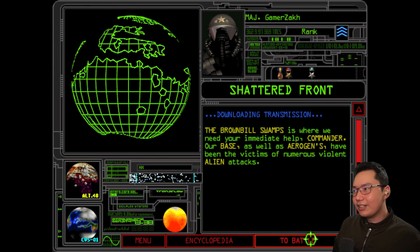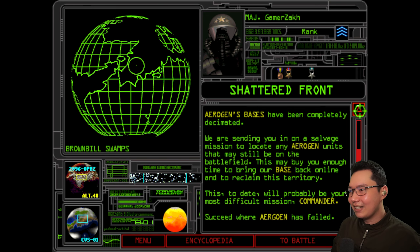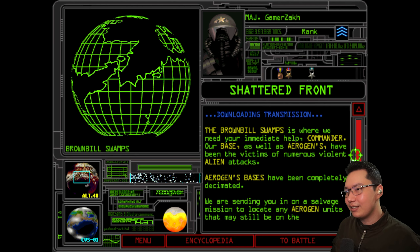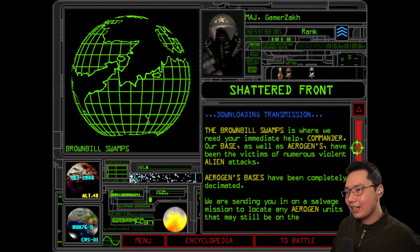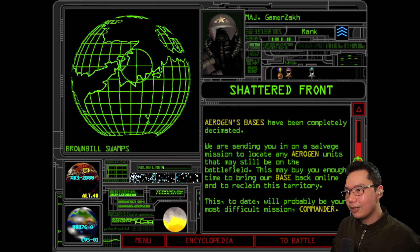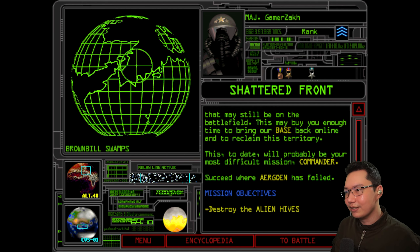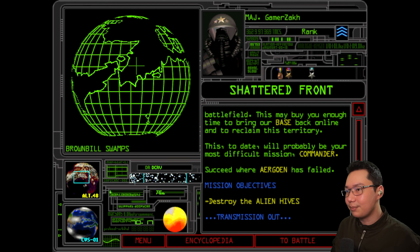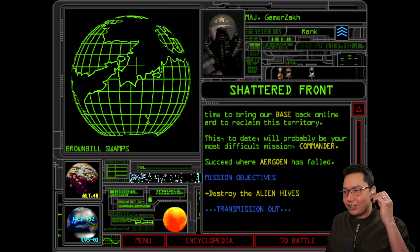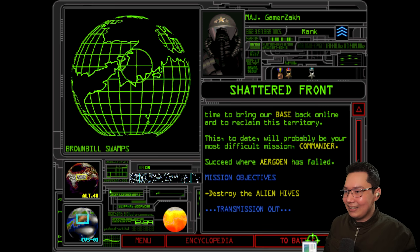Next mission: Shattered Front, the Brown Bill Swamps. Mission design back then was pretty straightforward — kill the enemy. The briefing explains: our base and Aerogen's have been victims of numerous violent alien attacks. Aerogen's bases have been completely decimated. We're being sent in on a salvage mission to locate any Aerogen units still on the battlefield, buy time to bring our base back online, and reclaim the territory. In this one, Aerogen is already dead.